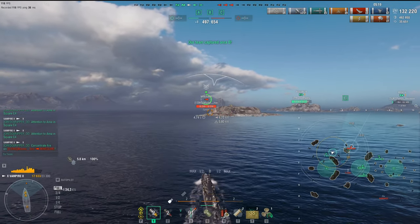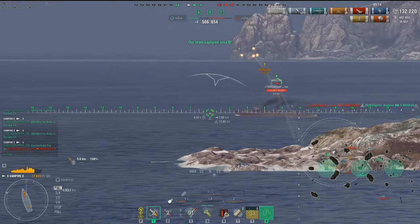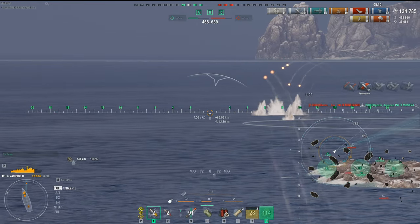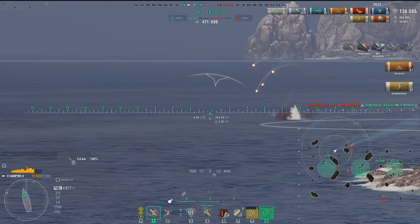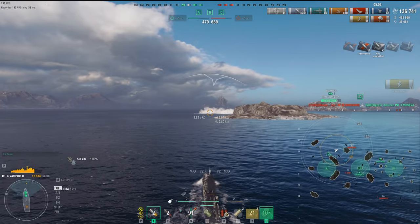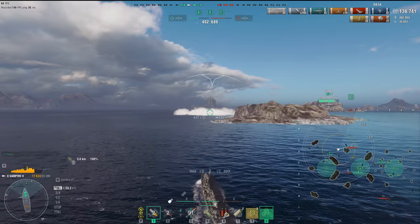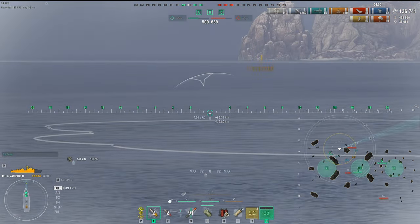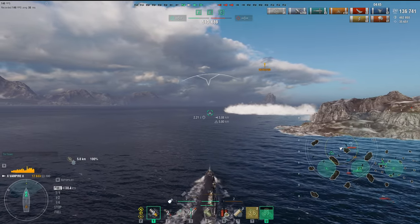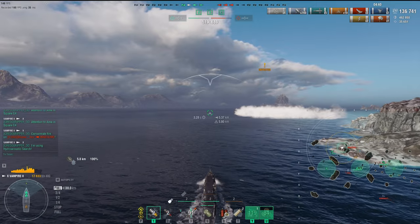Taking on the Minigumo right there — he's spotted by the Moskva briefly, then Moskva goes down to Minigumo fire. We're going to spot and continue to hunt with RPF and engine boost on, which means I can catch him. I'm going to use my front two guns — they are more than enough to destroy this destroyer because he's not a gunboat, he's a torpedo boat. I know my enemy and I know where I can hurt him the most.